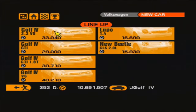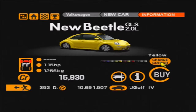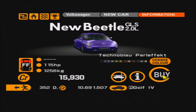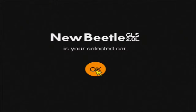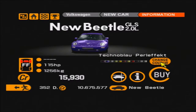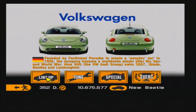For the new Beetle challenge we of course need a new Beetle, and there's only one in this game: the GLS 2.0L. There are many different colours available and I'm going with a fantastic colour. Also, I like how it's a 2.0L engine — it only has 115bhp. Oh, Volkswagen.